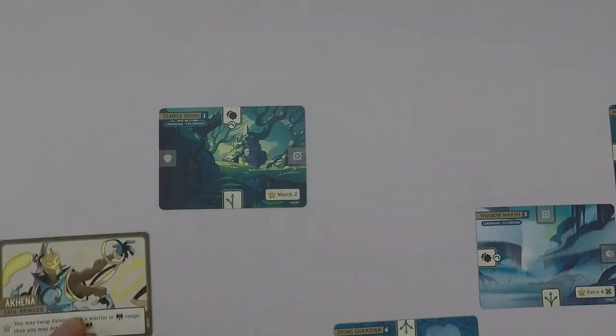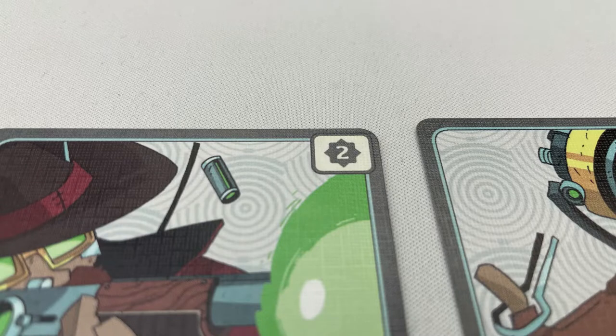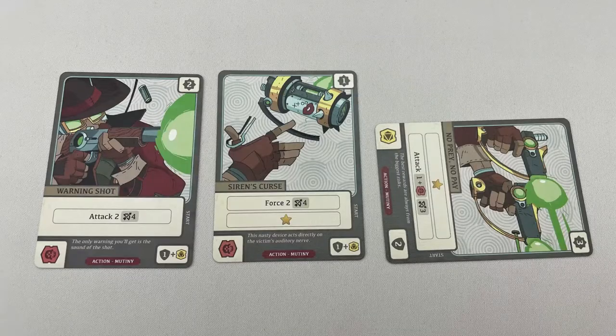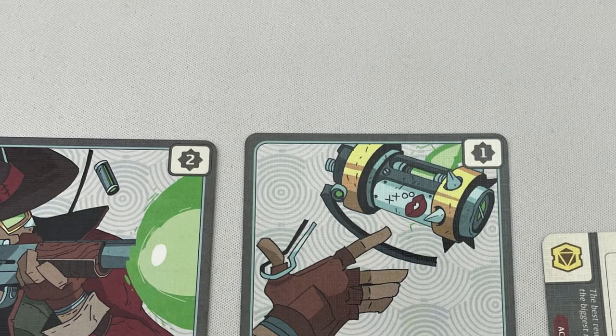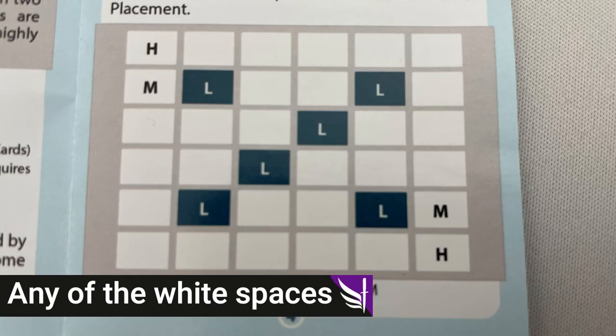The first ability is to move up to the movement value orthogonally, one space at a time. The movement value is the sum of movement symbols on all active, meaning upright, action cards. For example, if just this one card was exhausted, Mutiny would be able to move three spaces. A minion's movement is shown on the minion card. Movement must stay adjacent, either diagonally or orthogonally, toward a landmark, and can move through allies but not enemies.